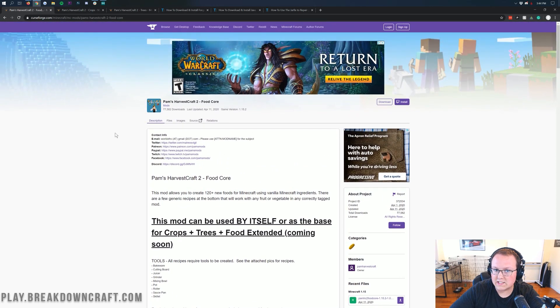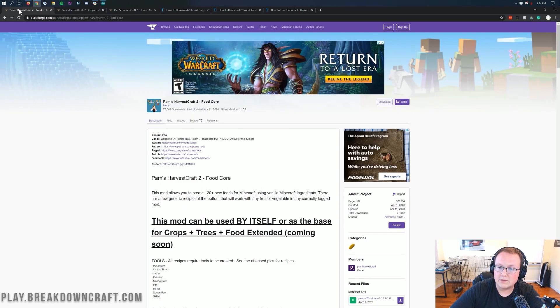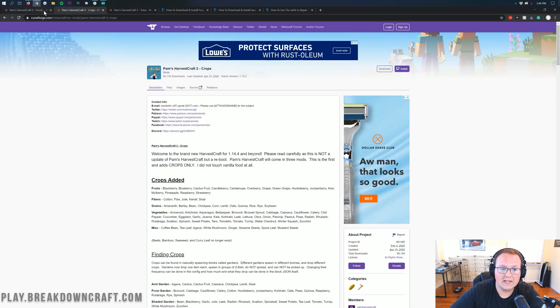It just allows you to choose if you don't want some of it. For example, if you don't want the trees from Pam's Harvest Craft, only want the crops and the food, you can do that. If you only want the food, you can add that in. If you only want the crops, you can add that in. All these mods can be used separately.